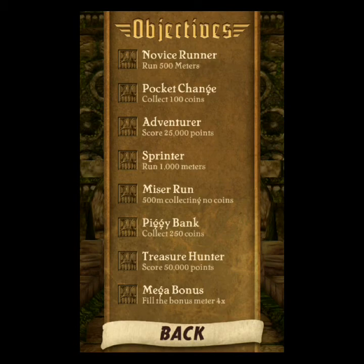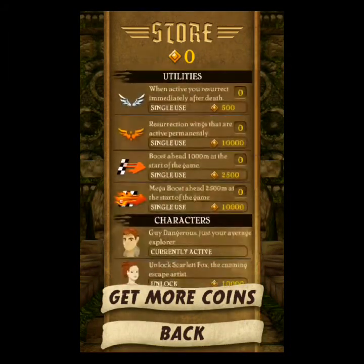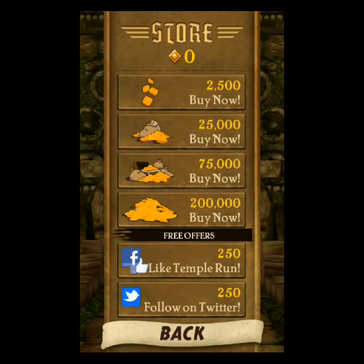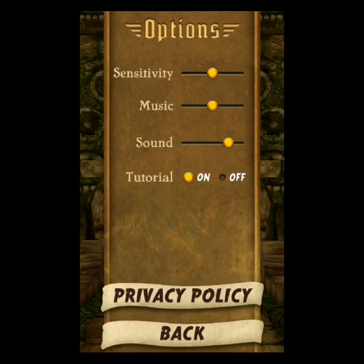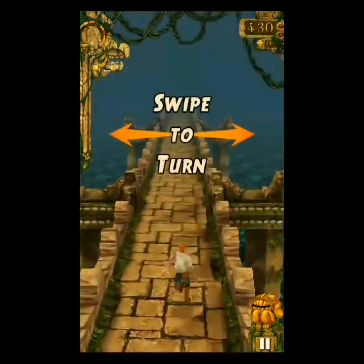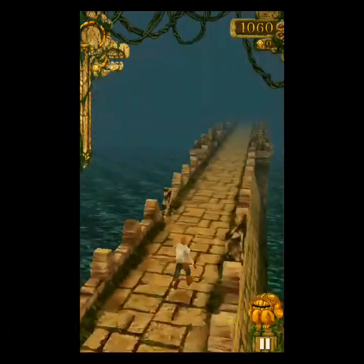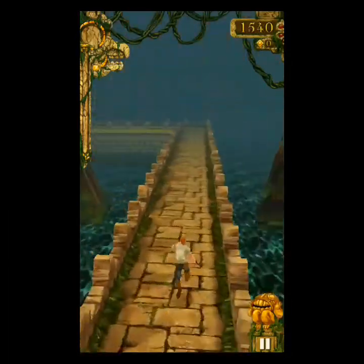Anyways, this doesn't look too good. Doesn't look too good. Objectives. We have a bonus meter. Stats. Oh, this is interesting. Options.